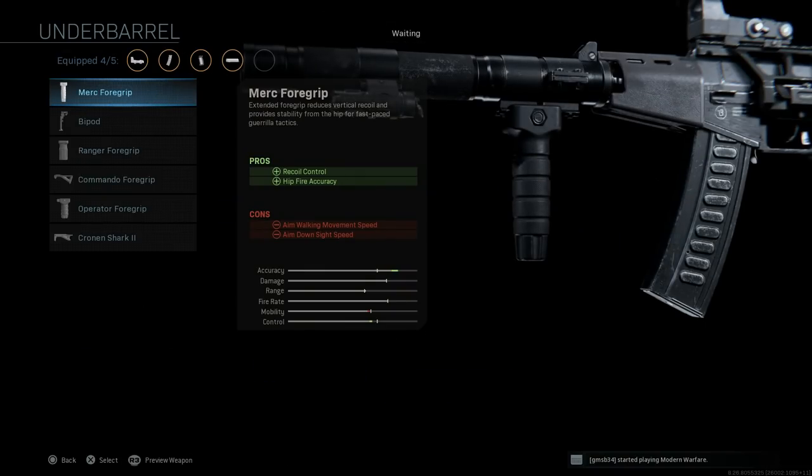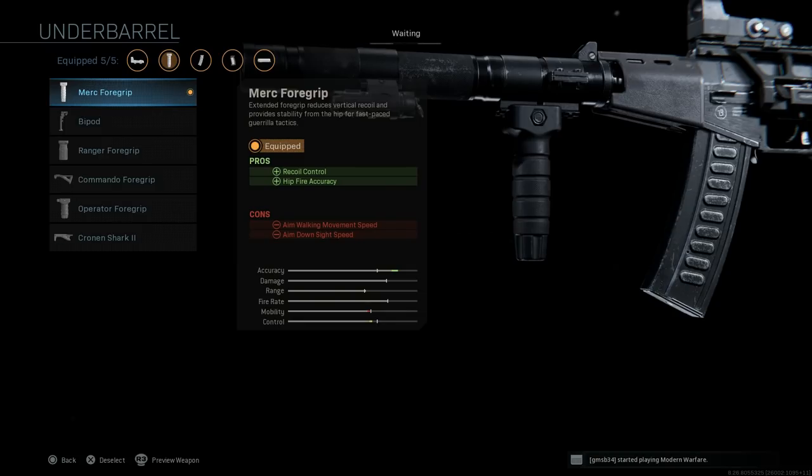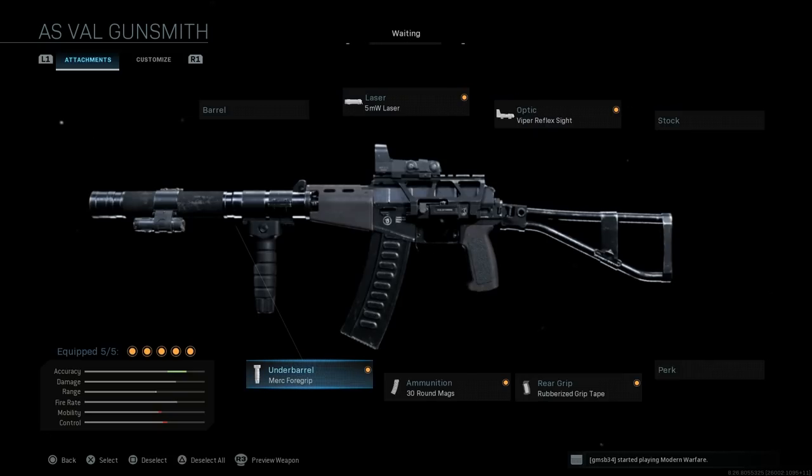For the underbarrel, since this build is primarily for close-quarters engagements — anything outside 40 to 50 meters won't be ideal — we're going with the Merc Foregrip for hip fire accuracy and recoil control. The cons are aim-walking movement speed and ADS speed. If you're mainly aiming down sights and controlling recoil, the Operator Foregrip is actually the best option. But since we're using this for close-quarters hip fire with the 5mW laser, the Merc Foregrip is the right choice.